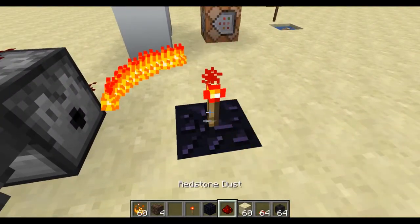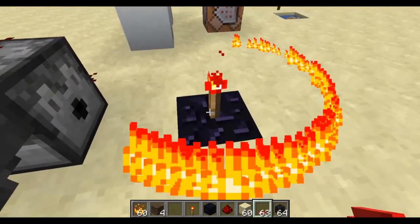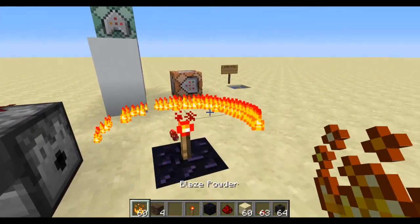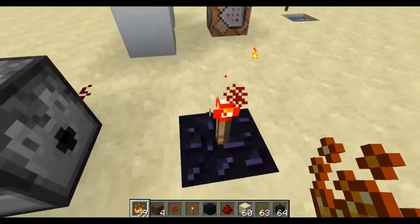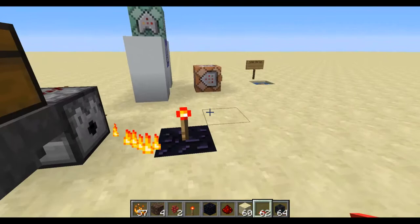Next I'm going to throw on a piece of blaze powder and do one that's a little bit closer — this red mushroom, and it is going to turn into a nether wart. Well, it didn't change, because transforming a red mushroom takes more power — a whole other piece of blaze powder. You need two of these little flames going in order to transmute a mushroom into a piece of nether wart.